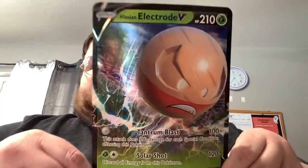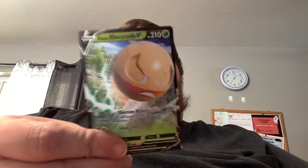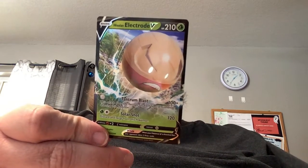Of course the card you get is the oversized Hisuian Electrode V, and honestly I like this new version of Electrode from Legends Arceus — it just looks so cool. It makes it into a Grass type instead of an Electric type, which is just so cool. With each box you also get the corresponding cards: here's an original Electrode from Kanto, and here's the Hisuian Electrode V normal card. Solar Shot or Tantrum Blast — looks pretty cool.